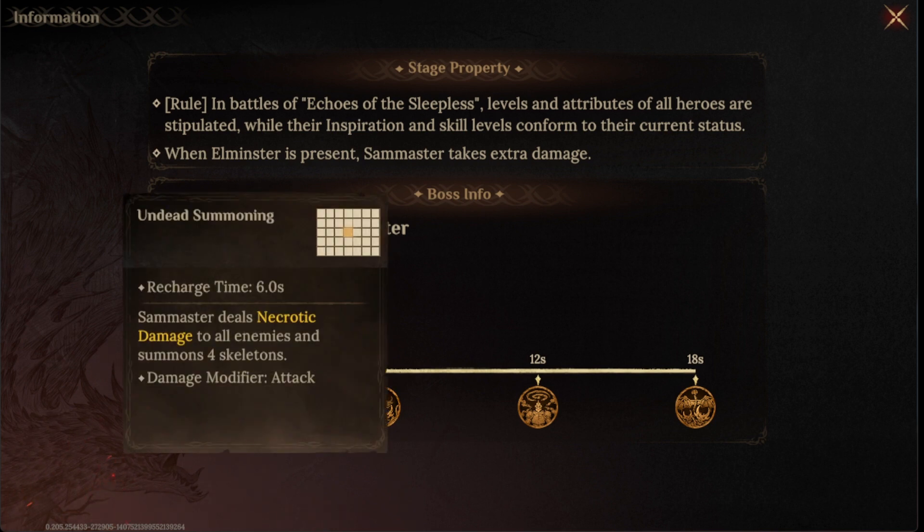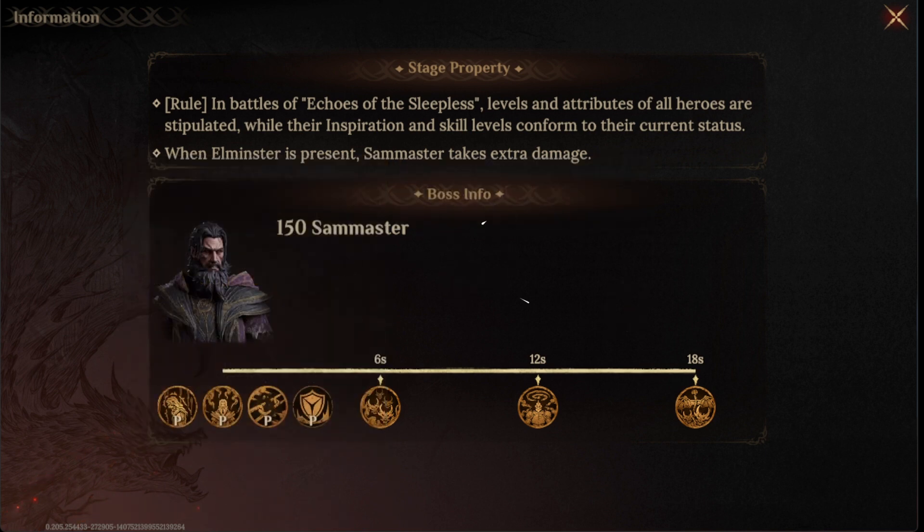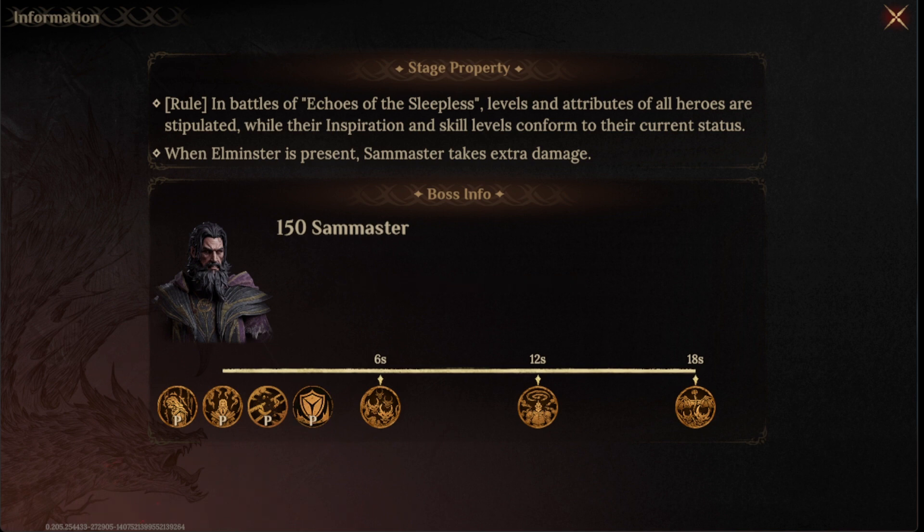Here is the summoning skill. He will be summoning four Skeletons and all of them will be Necrotic Damage dealers. The other skill deals Necrotic Damage to the furthest enemy, inflicting stone on them for five seconds, and commands all the Skeletons on the battlefield to attack that enemy. So with his skills and the Skeletons, he will be focusing on the one in the back row, making it much needed to keep the back row unit surviving the most.